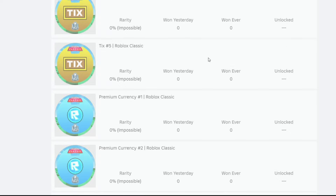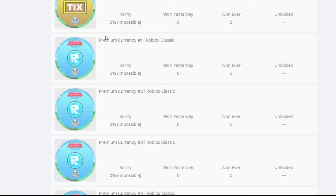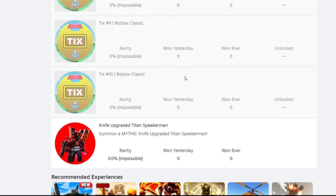As you scroll down, you can start to see that there are ticks, which is a very old Roblox currency, and we can see that this is for the Roblox Classic event. We also see premium currencies, which is also for the event, and we got a bunch of these.